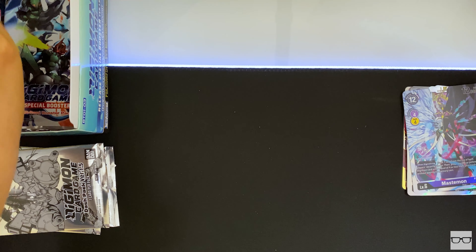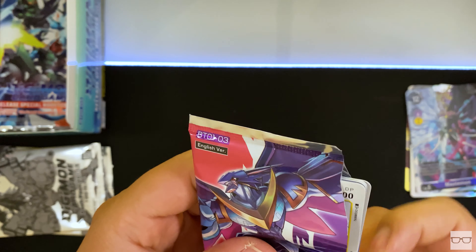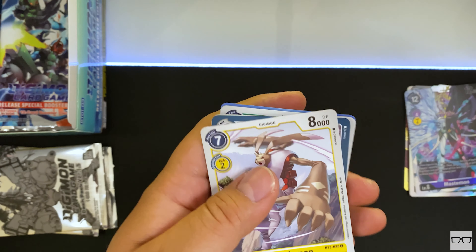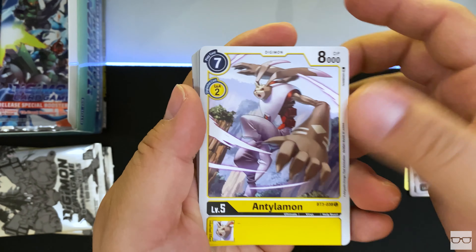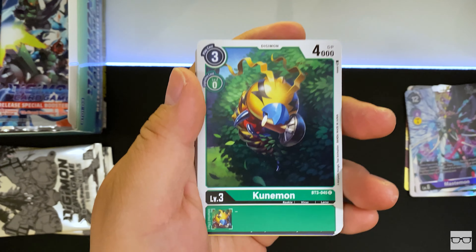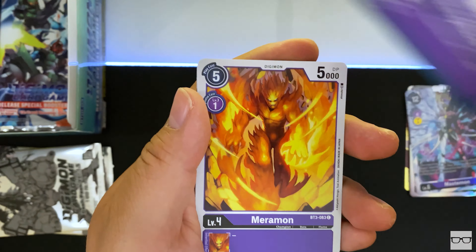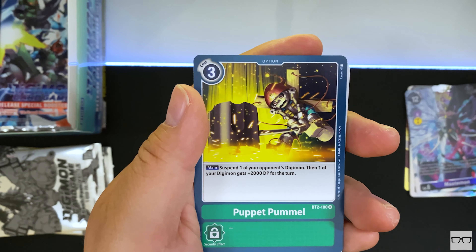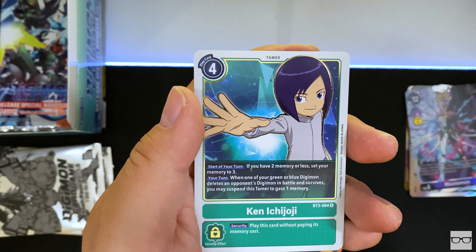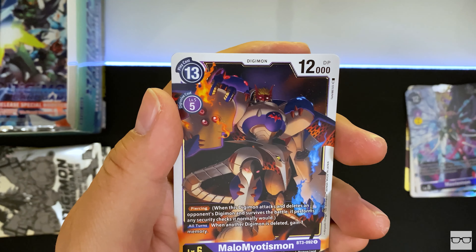On to the next pack. Tildamon, Cherry Blast, PenguinMon, Kunamon, Raiji Ludomon, Necrophobia, Meramon, Puppet Pummel, Poromon, Salamon, Ken Ichijoji, and a MaloMyotismon.